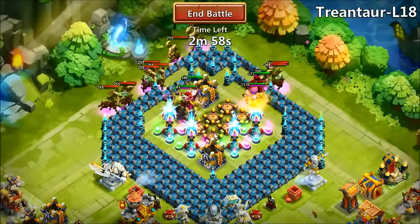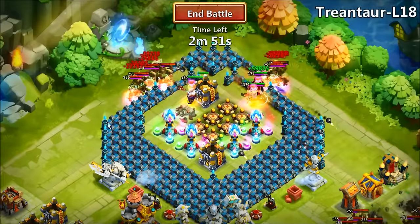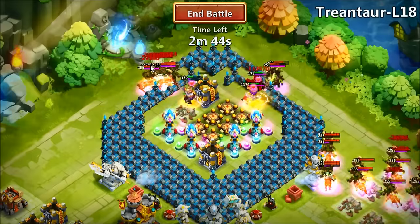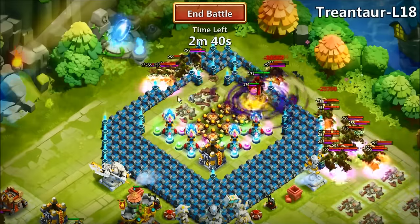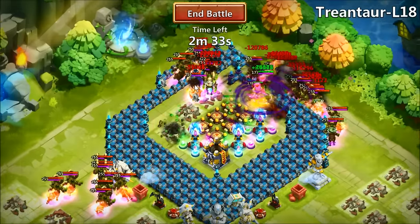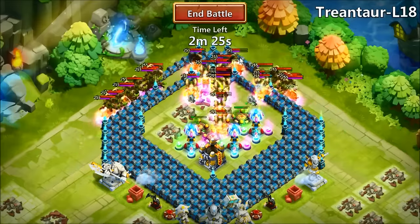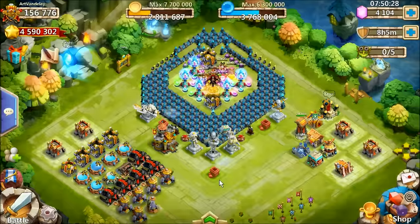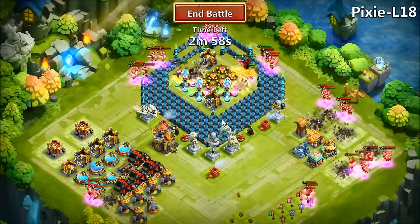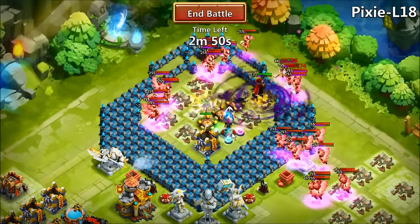I don't know if that's going to be good — Trentar usually kicks my ass big time. He pretty much just dominated my Pumpkin Duke real fast. They're pretty powerful. Once they start proccing and getting these guys revived, it's like no chance. Even my Vlad proccing all the time — it's just not doing enough. Can't kill those guys. I've done L18 a bunch of times. They're so powerful at this stage. One proc, they all just start proccing — it's over.